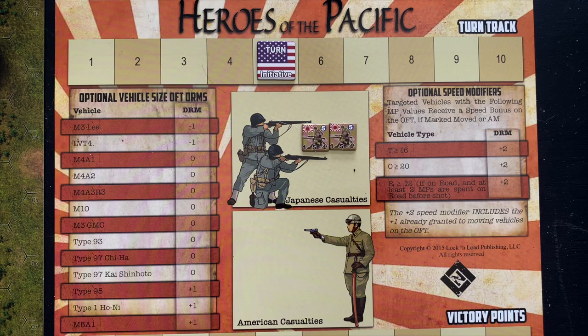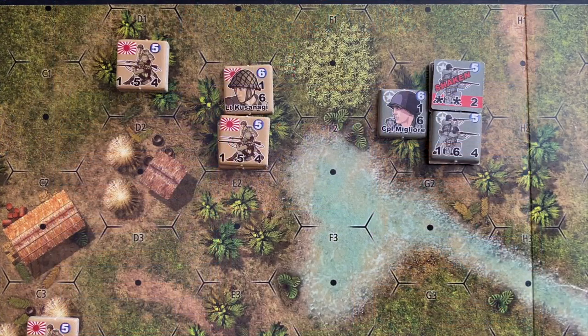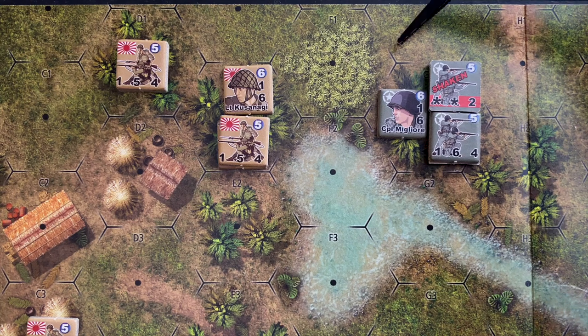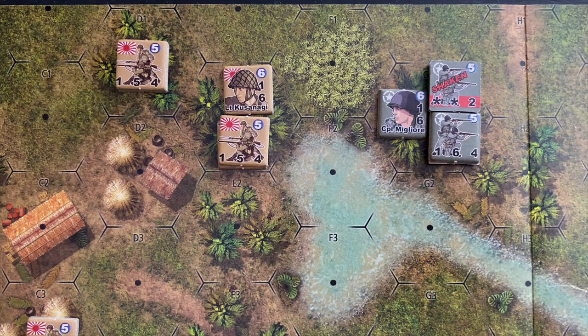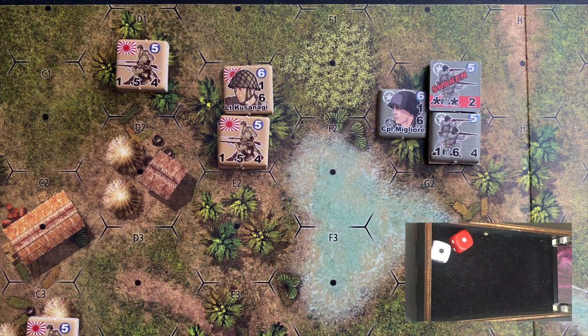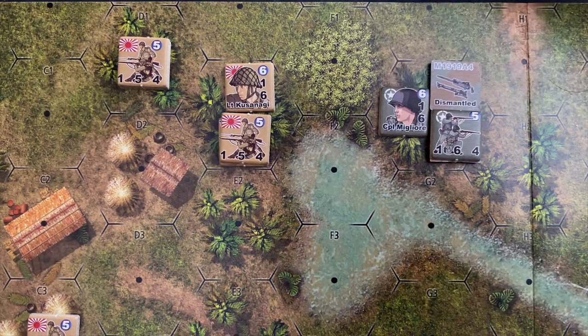Unlike the Japanese, the US do have at least one thing to do. We want to try to rally the shaken US squad. Corporal Migliore can add his leadership modifier — minus one on the die roll. Their morale is five, rolling 2d6, we need a five or less. Minus one for Migliore's leadership modifier, minus two because they're in a defensive jungle hex that provides cover, so we need an eight or less to rally. They get snake eyes — no problem rallying. The squad is back in action.